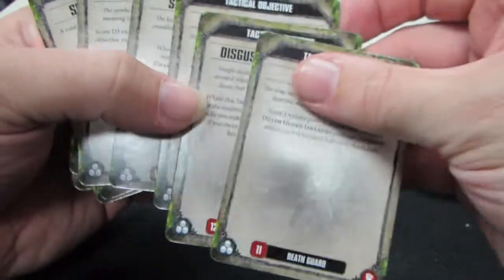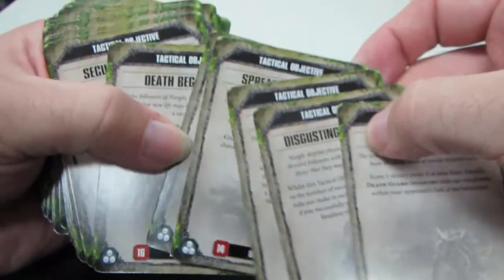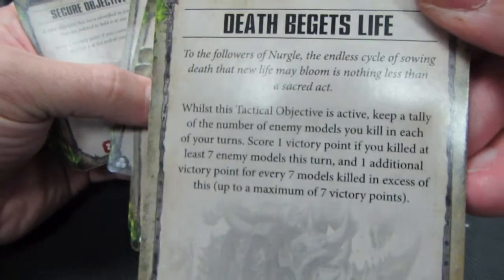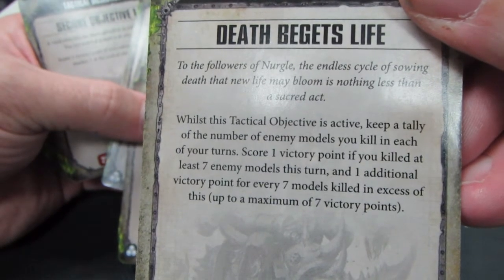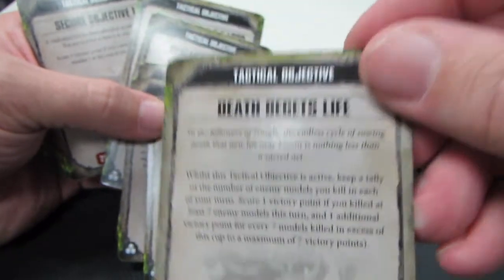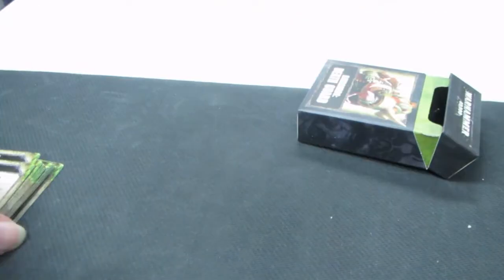These are all contained within your codex. More importantly, these first six cards are Nurgle-specific cards, like this one here — Death Begets Life. Whilst this objective is active, keep a tally of the number of enemy models you kill in each of your turns. Score a victory point if you killed at least seven, one additional for every seven models in excess of this, up to a max of seven victory points. So if Nurgle can start getting Nurgle's number — his lucky number being seven — you can start getting lots of victory points very quickly.